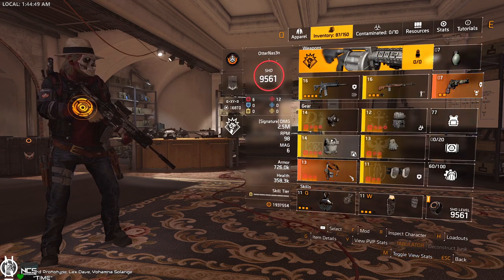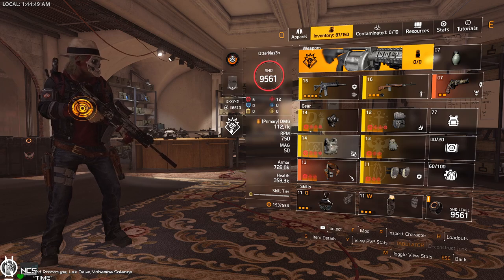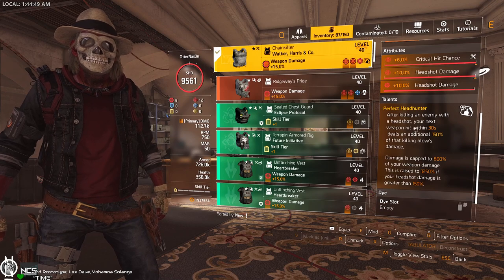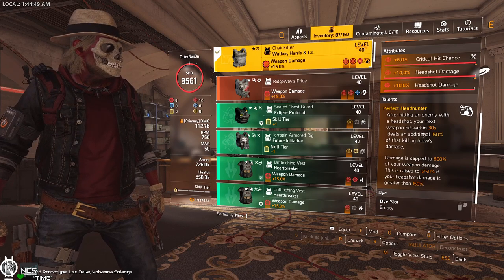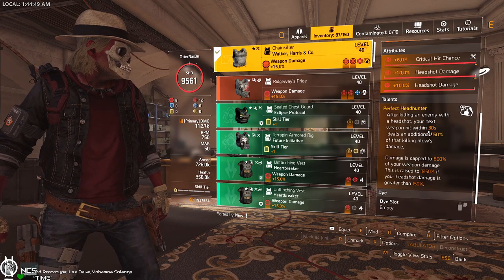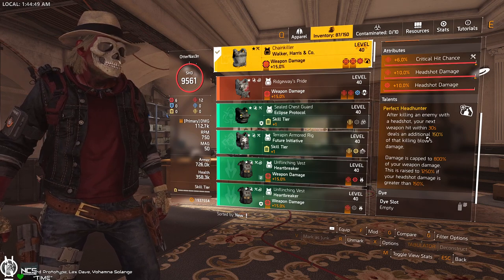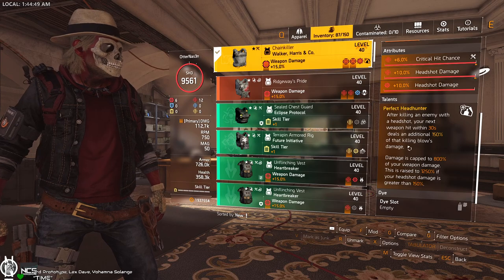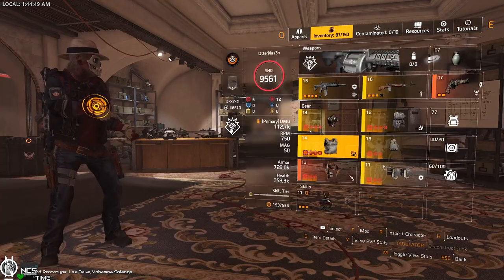The build is focused around the total headshot damage and the chain killer chest. You need the chain killer chest with the perfect terrain headhunter, which gives you a lot of damage on the head. If you stack up with the headshot kill it goes higher, and you get the damage from the first kill on top of the next one. You can stack it up two times, so that gives a lot of damage.